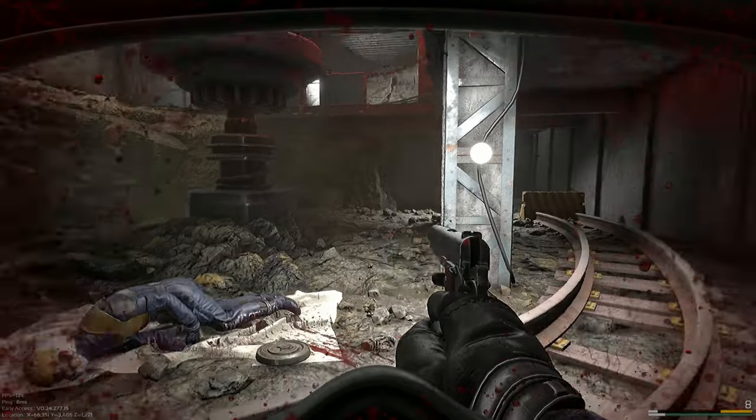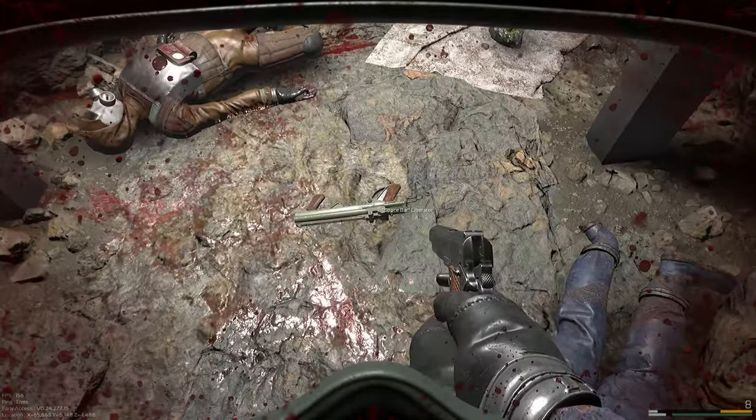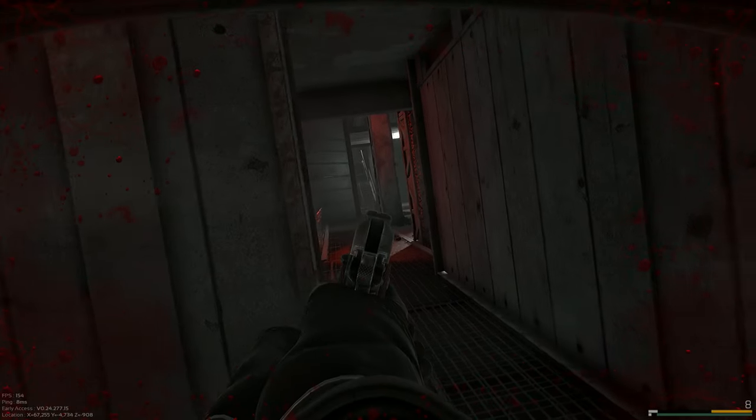I'm trying to be a little bit sneaky, hopefully finding a better weapon down the drill pit because you can sometimes find some really good weapons down here. The Liberator — I absolutely hate this shotgun. I never want to use it unless it's at point-blank range, and I'll probably end up using something else anyway.